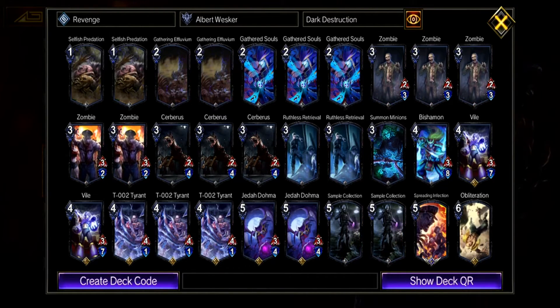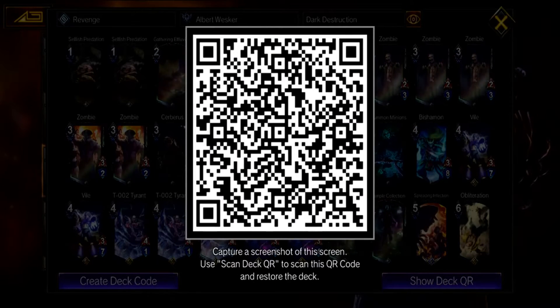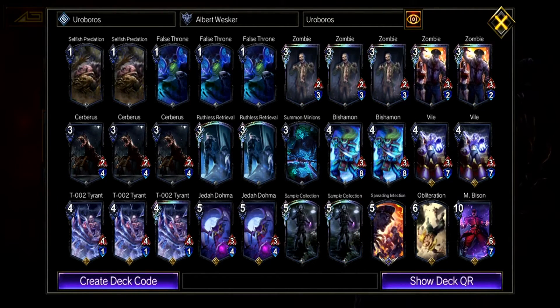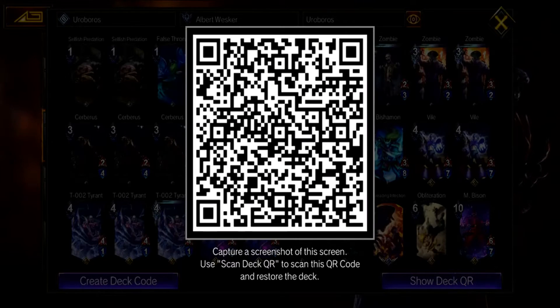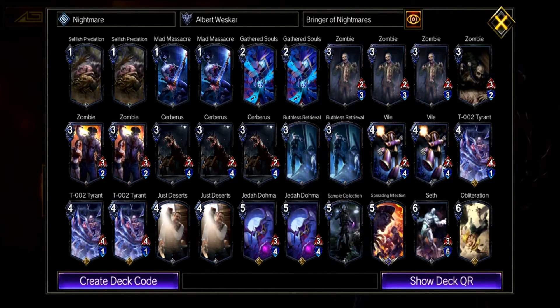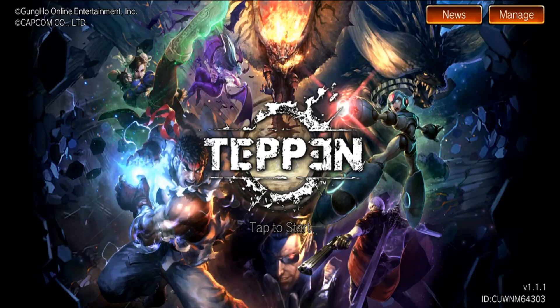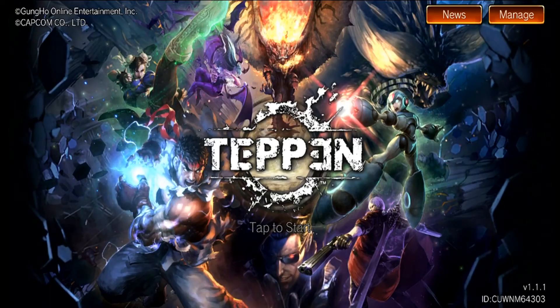That about wraps up all I got on Wesker. If you want the breakdown of my Ouroboros or Bringer of Nightmares deck, let me know in the comments down below. I'll leave the QR code for all 3 of the decks I used in this video. I'll be working on other heroes and providing guides for each of their hero arts, so you'll be able to craft champion rank decks with the hero arts you want. Also I'll release some deck gameplay of each of the decks, so you can expect to see some full games of Wesker pretty soon. Thank you all for watching, don't forget to like, comment, subscribe for more Teppan, and as always, good game!